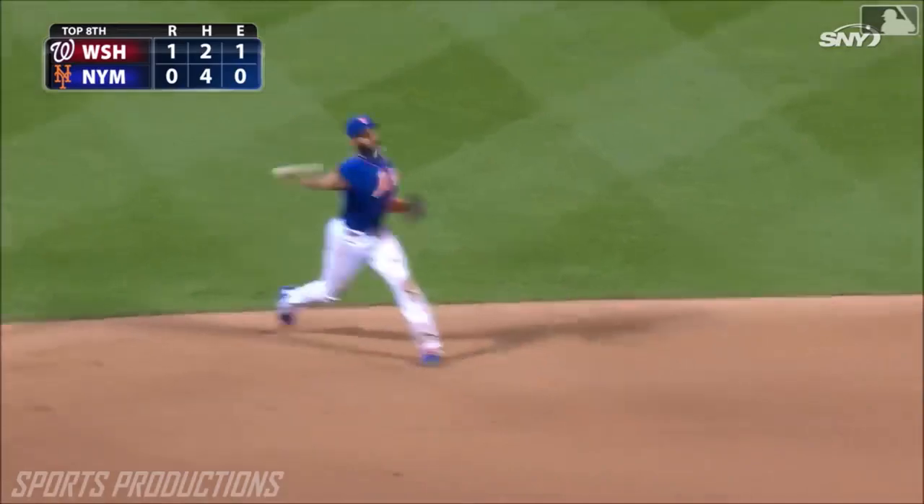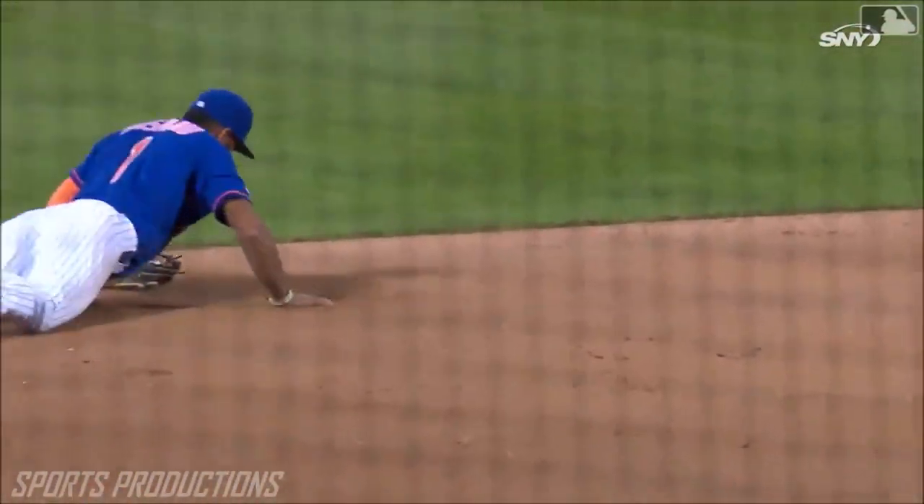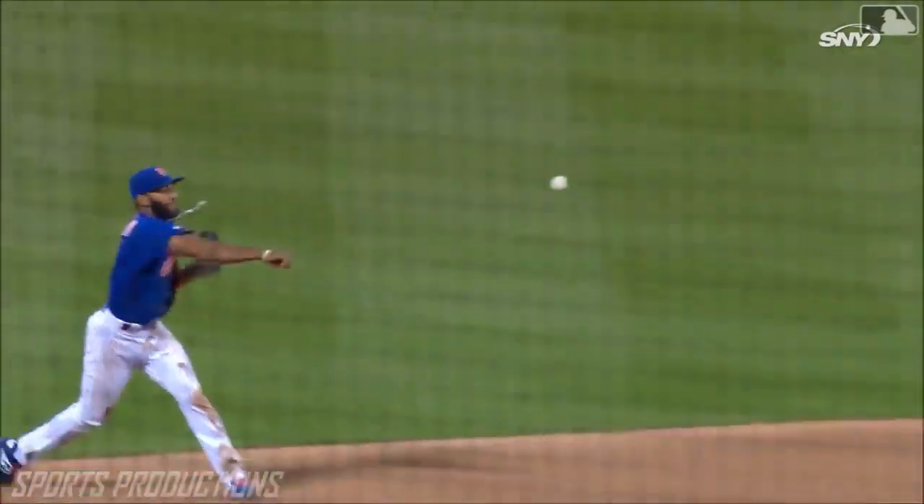Howie Kendrick hits one on the ground. Rosario with a great stop and he throws him out — a sharply hit ball to his left. Rosario lays out to get it. One pitch and Gagne gets a fine defensive play behind him.